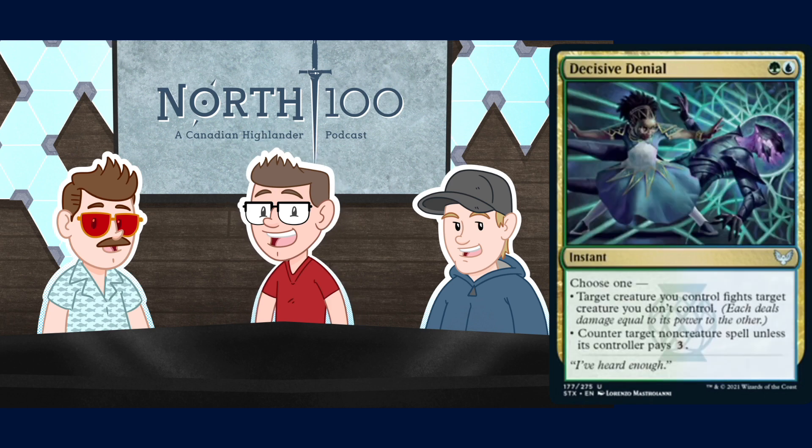Next up we have Decisive Denial - a two mana instant for a green and a blue. Choose one: target creature you control fights target creature you don't control, or counter target non-creature spell unless its controller pays three. Wheeler is a big fan of this card for blue-green specifically. The fact that that deck doesn't have - well, now it has a good amount of fight spells - but a fight spell that's just a fight spell is just a fight spell. Having the added Negate-like mode, I wouldn't call this a spell pierce - Mana Leak is usually just a hard counter anyway. Having the added 'don't kill my thing or yes my thing will kill your thing' is pretty great. I look forward to casting it with a Tarmogoyf in play.